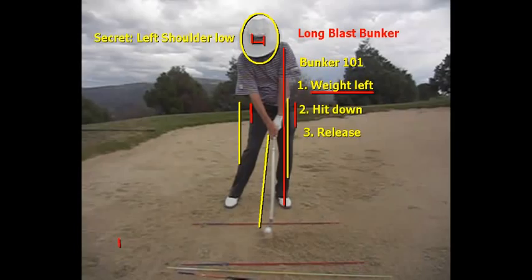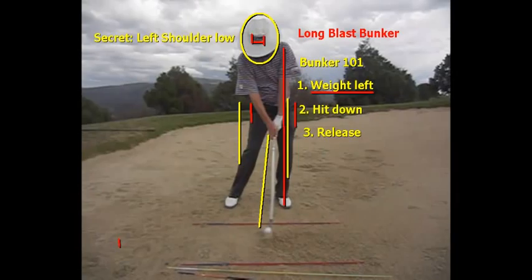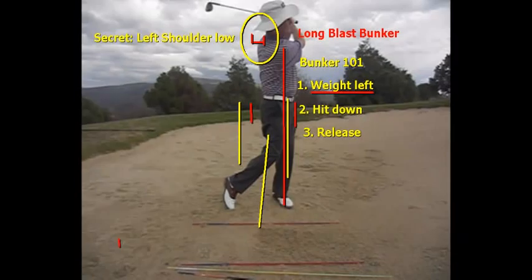Many people struggle with bunker shots because they don't have their weight in their left side at impact. If we look at address and then we look where is that lower body at impact, that lower body is forward. Secondly, we hit down — we have to hit down on this shot. You're not going to be able to hit down unless your weight is in your left foot. And then the third thing: because we're hitting a long shot, our arms and hands have to rotate and re-cock the club up, just like in our powerful golf swing, to be able to blast it 35 yards.